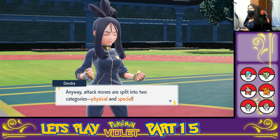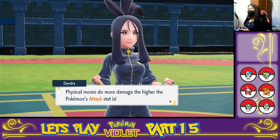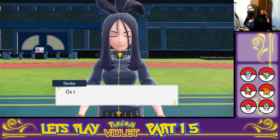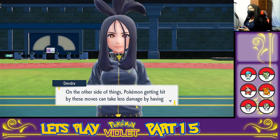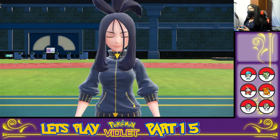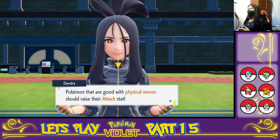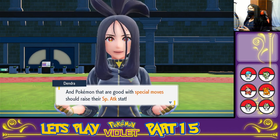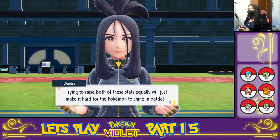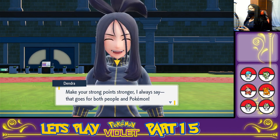'Anyway, attack moves are split into two categories — physical and special. Physical moves do more damage the higher the Pokemon's attack stat is, and special moves do more damage the higher the Pokemon's special attack stat is. On the other side of things, Pokemon getting hit by these moves can take less damage by having a high defense or special defense stat, respectively. In conclusion, Pokemon that are good at physical moves should raise their attack stat, and Pokemon good at special moves should raise their special attack stat. Trying to raise both equally will just make it hard for the Pokemon to shine in battle. Make your strong points stronger — that goes for both people and Pokemon.'